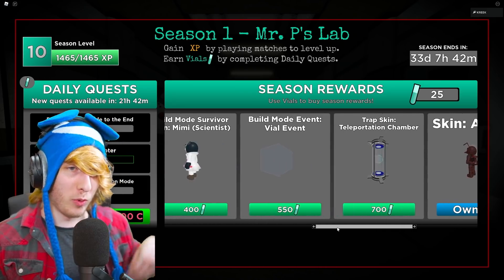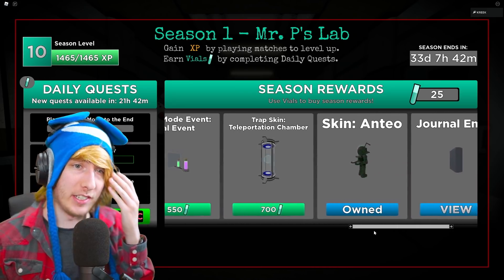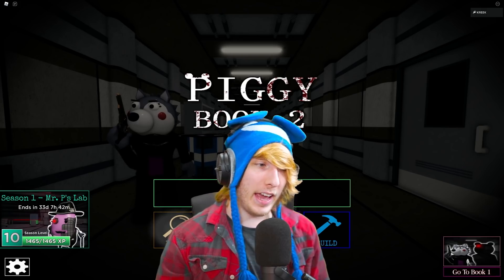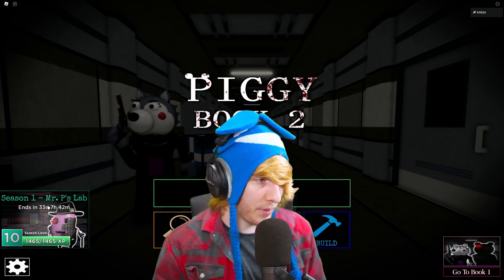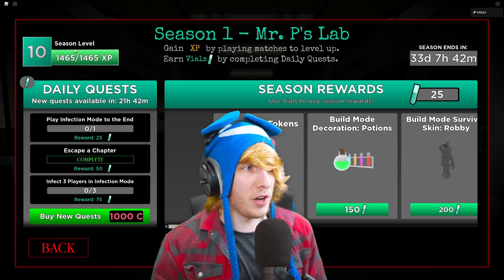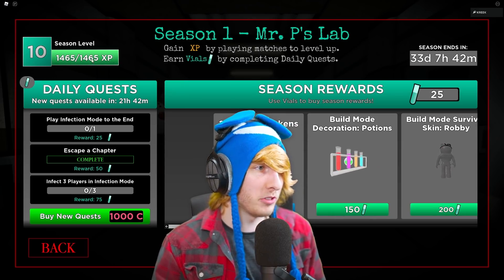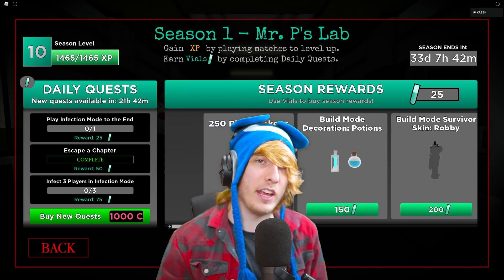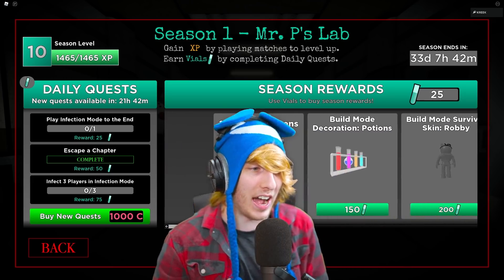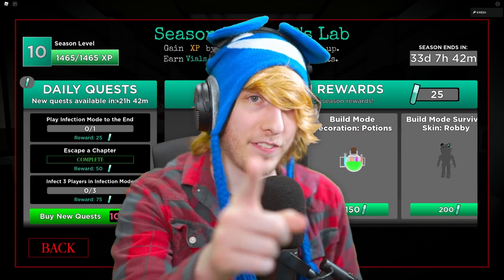You're probably looking at this and thinking what in the world is going on. Once you go in the game, down in the bottom left you're going to see Season One: Mr. P's Lab, and up here you'll see your current level. There are 10 levels per season. I've already maxed out my level - I'm level 10, fully maxed out. I'll have a video coming out tomorrow morning on how to level up fast, so make sure you're subscribed for that.